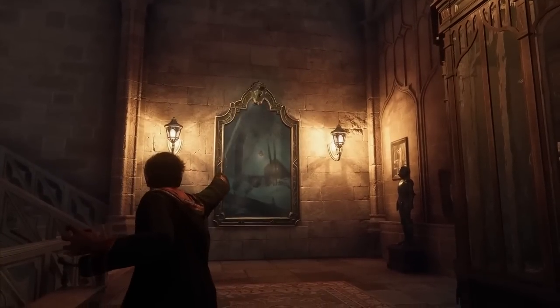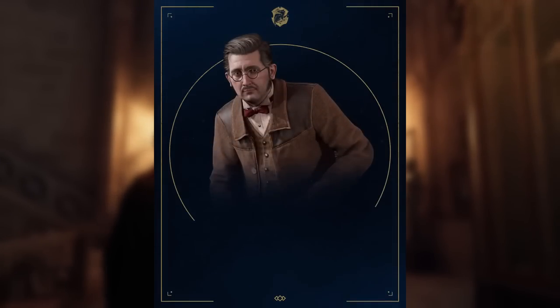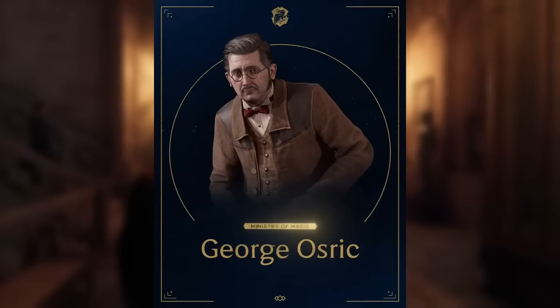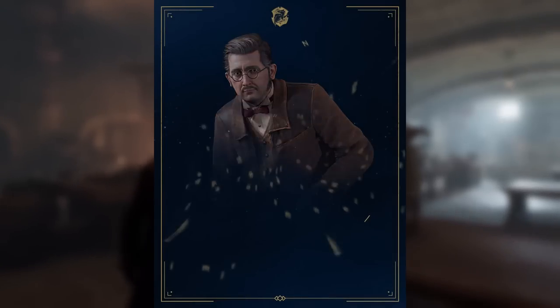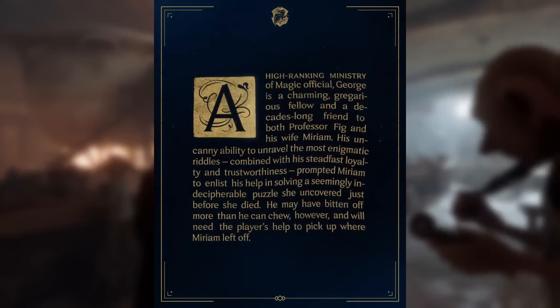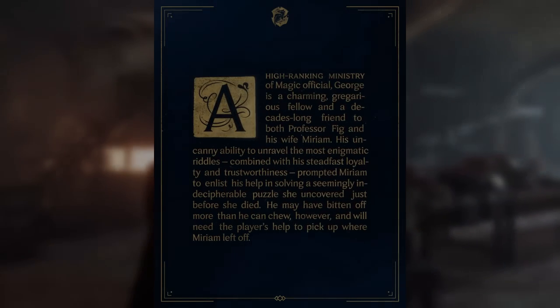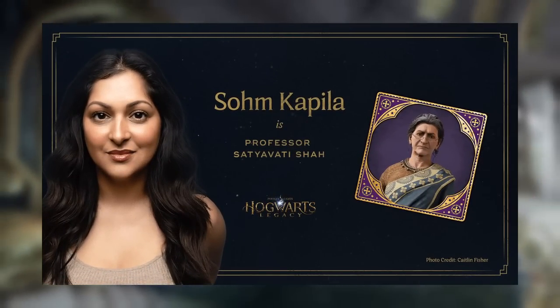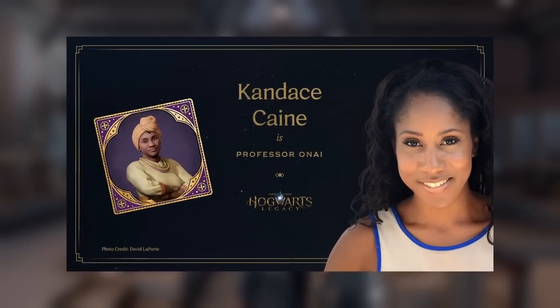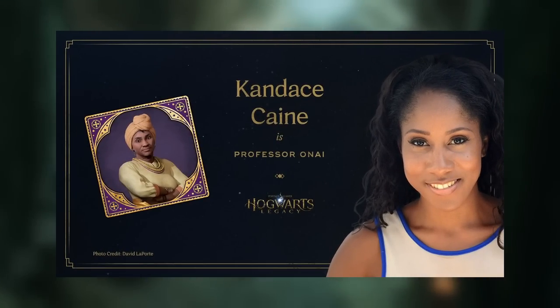We also have George Osric, a member of the Ministry of Magic, who was enlisted to help solve an indecipherable puzzle and will also need the player's help — playing an important role in the puzzling aspects of the game. There's also Satyavati Shah, played by Som Kapila, who is the professor of astronomy. Finally, Professor Onai, played by Candace Cain, is rumored to be teaching divination.